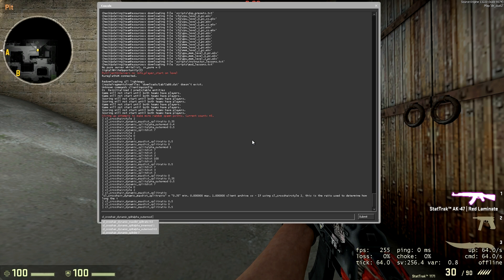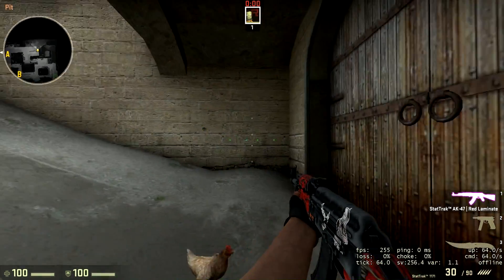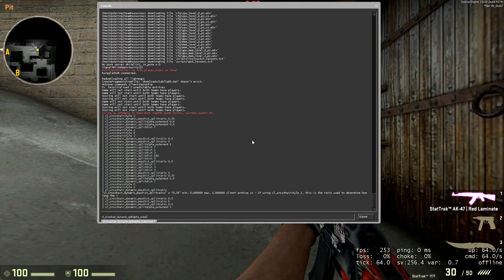The next two commands are very similar: split_alpha_inner_mod and split_alpha_outer_mod. Both are multipliers for your normal crosshair alpha. So if your normal crosshair alpha is 255 — completely solid — and you set inner mod or outer mod to 0.5, it'll be half that; set to 1 and it'll still be completely solid. Inner mod controls the inner part of the crosshair, outer mod controls the outer part. If we set the outer mod to 1, the outer part will remain completely solid as you strafe, rather than being half see-through.